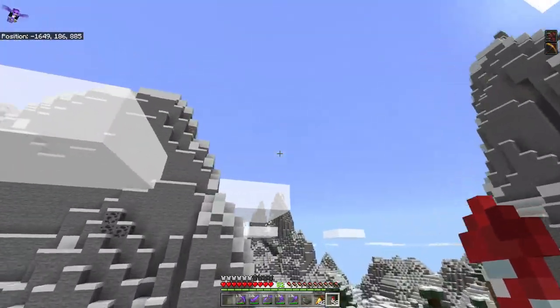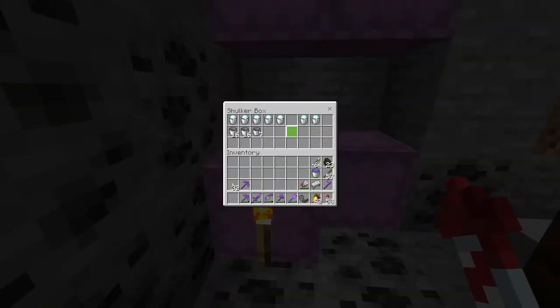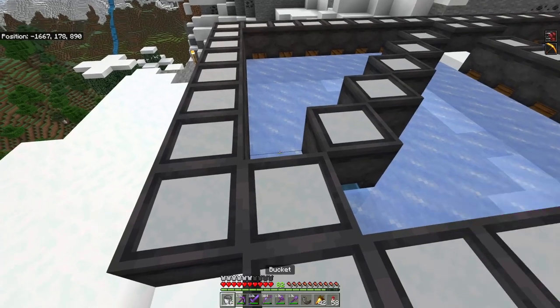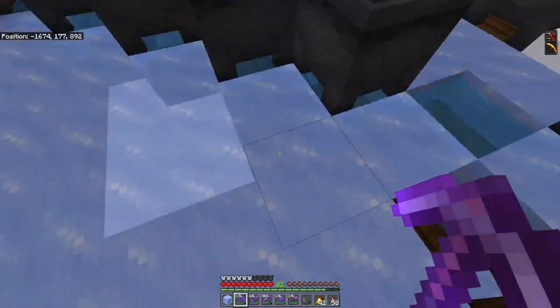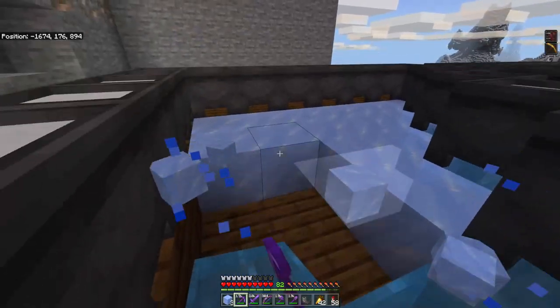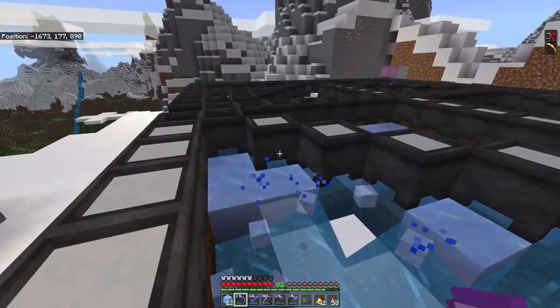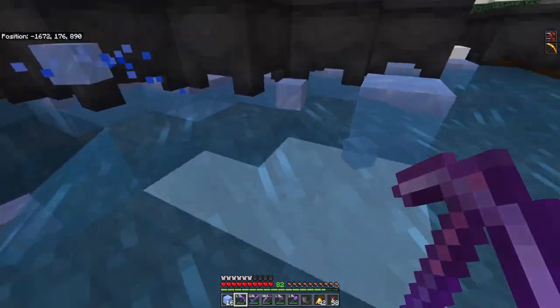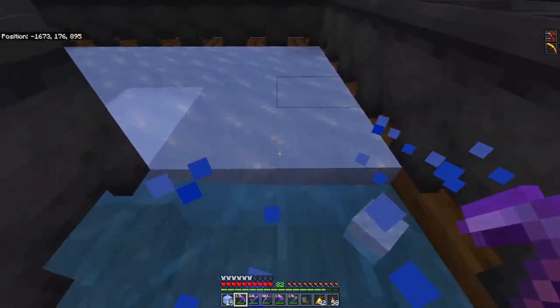My other couple of farms are up here on top of the mountain. These are my ice farm and my powdered snow farm. To get powdered snow, grab a few buckets and just take the powdered snow out of the cauldrons. To get ice, take a pickaxe with silk touch and mine out the ice — that'll get you an ice block which you can turn into packed ice and then into blue ice. So that is all of my farms for now. I'm sure I'll find a few more along the way to make.